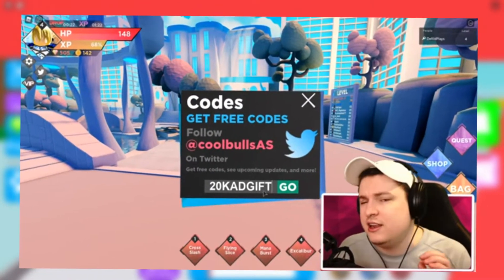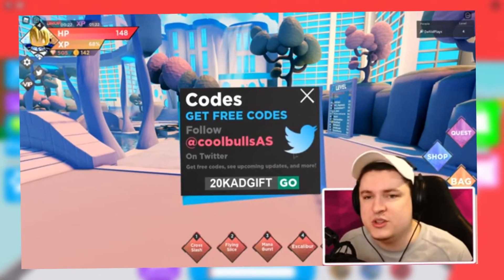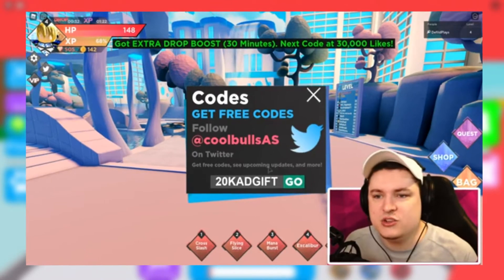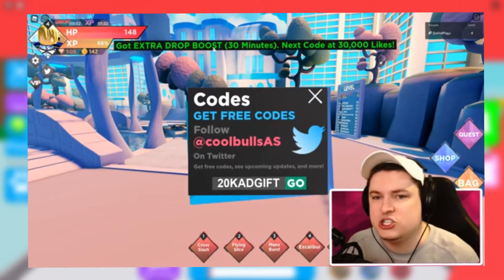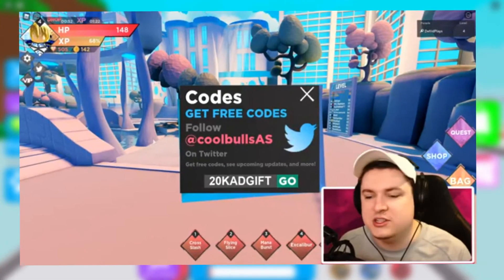After that, simply tap on 'enter your code,' type in the code, and once you do that you can tap on 'go' to receive your free reward. Again, here's a reminder: do not redeem a code unless the effect of the first boost has come to an end.